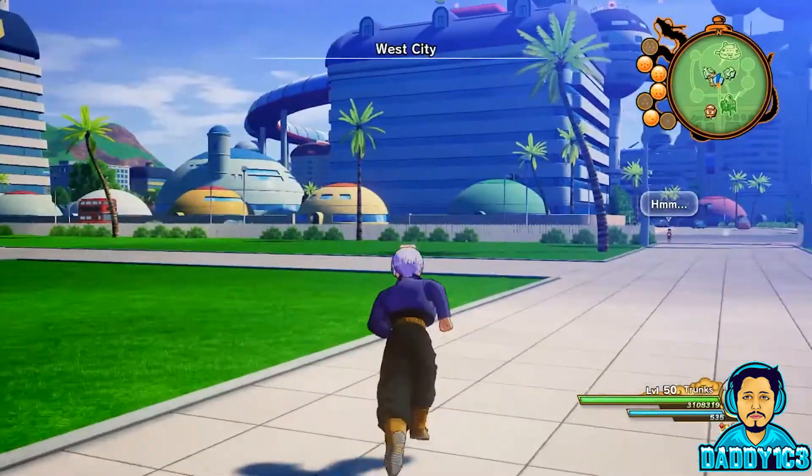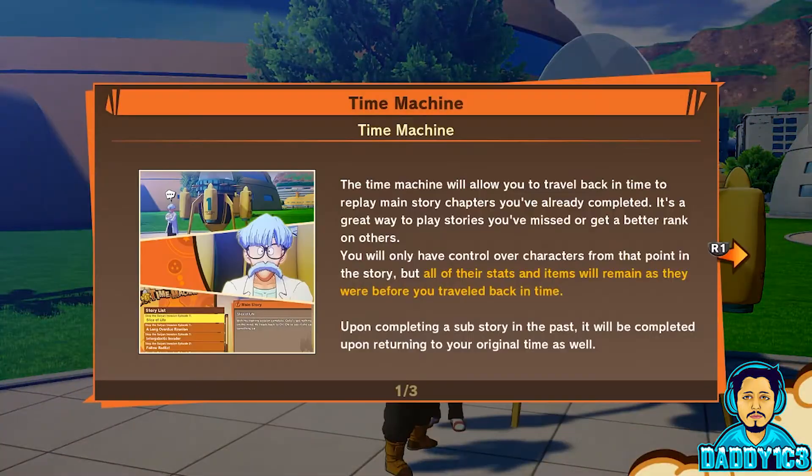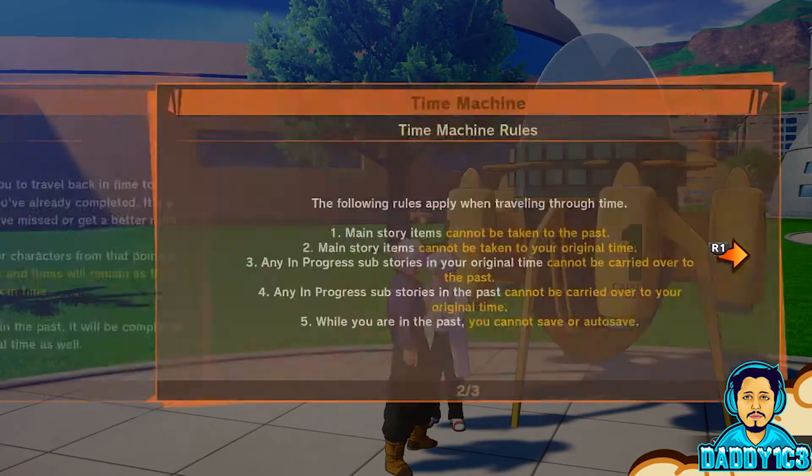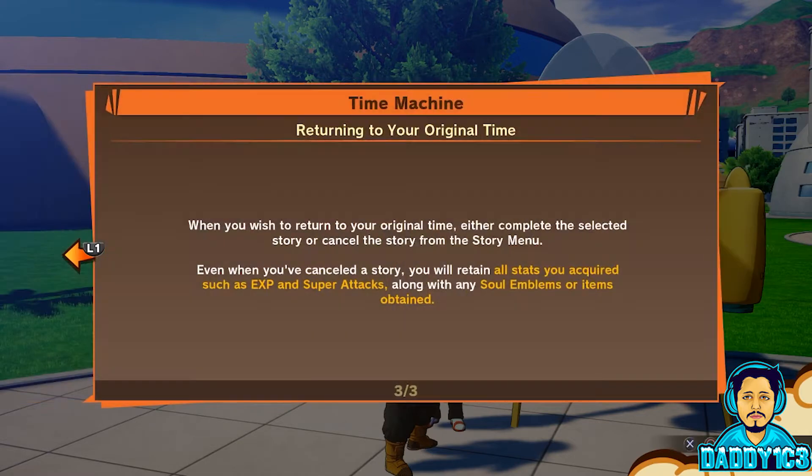Talk to Dr. Briefs for a quick rundown of the time machine tutorial. The too-long-didn't-read version: when you travel back in time, you can only control characters available during that time and they will not be leveled down from their current level. Main story items cannot be taken from the present to the past or from the past to the present — not really sure what story items that would affect, but if you guys know, please let us know in the comments below.